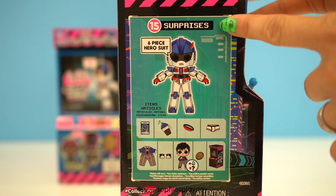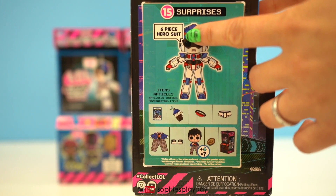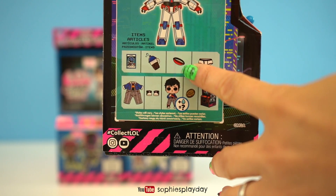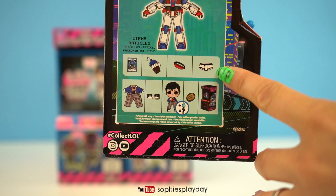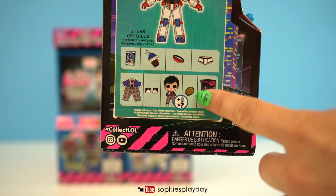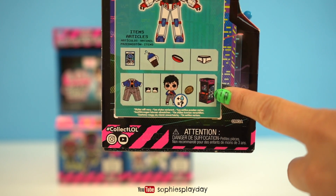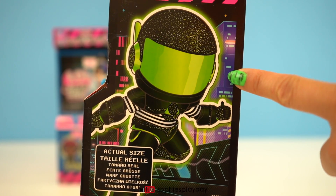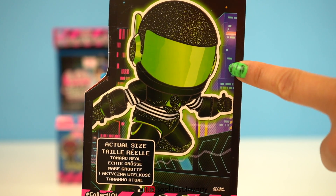There's 15 surprises in here. You get a 6-piece hero suit, a collector's card, a bottle, accessories, underwear for the superhero, clothes, shoes, and the doll, and a coin to use in your arcade machine. It says right here, these are the actual size of the arcade heroes.